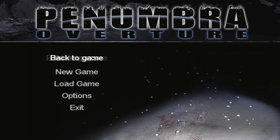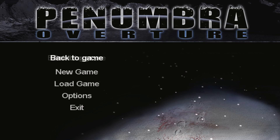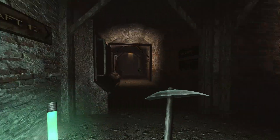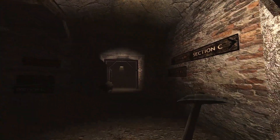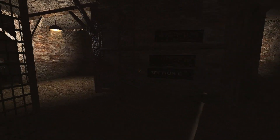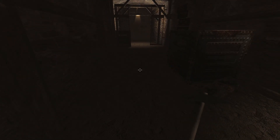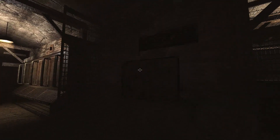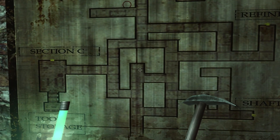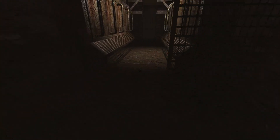Hey everybody, we're back for Penumbra — I cannot remember what part, so I've already failed. But welcome back to the next video. We'll continue where we were. This way is where we were going — I said we were going to follow the left wall. We just dealt with the dog last time. It's showing our location as a little bit off outside the PAMP, but this is the way I was wanting to go.